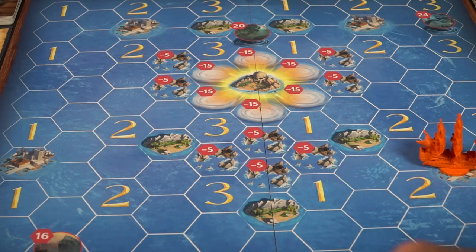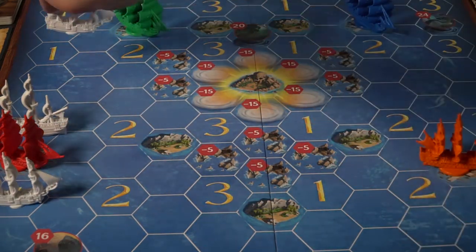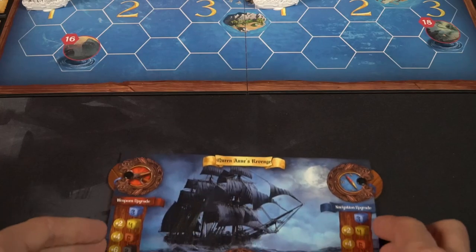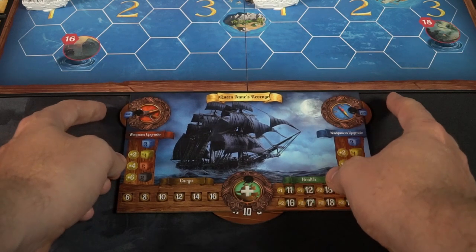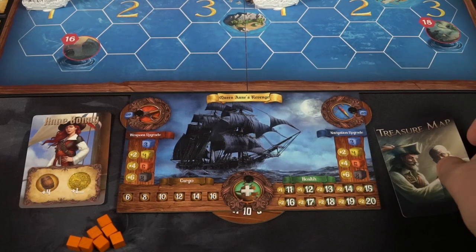Take the main game board out and place it within reach of all players. Then take each merchant ship and place one on each of the number ones and each of their hexes. Each player is going to get a colored boat, and you'll select what port you want to place your boat into in turn order. Each player is also going to get a player board — their boat, whether it be Adventure Gallery or Memorial Fortune. Set your dials to the starting dial, which is the blue die.